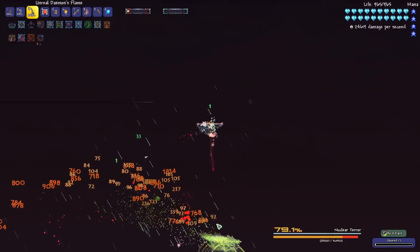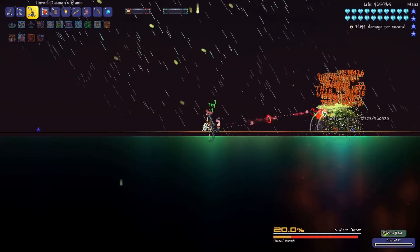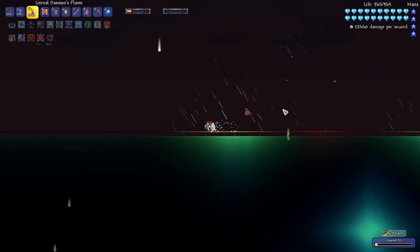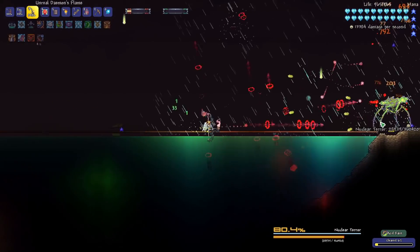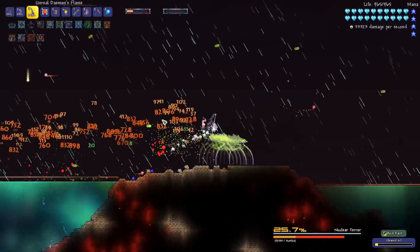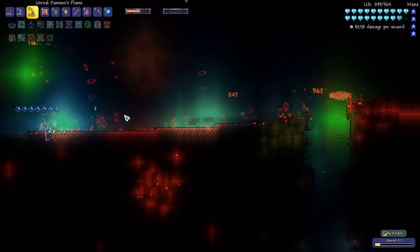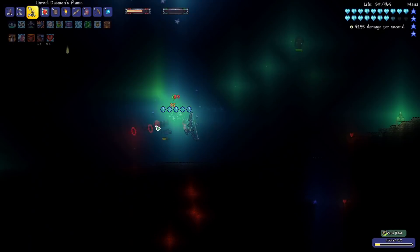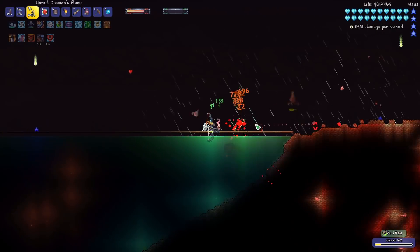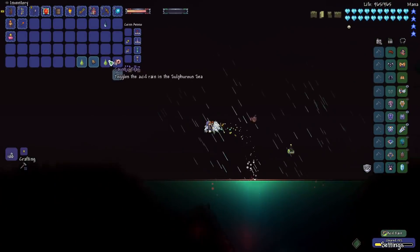So let's go ahead and kill this Terror. Even with all my Auric Tesla armor and accessories, it still takes a while to kill with a weapon that's from the tier that you would normally have, because this is a weapon you would get from the Poltergeist and use before killing the Devourer of Gods. Right there I just found a Caustic Tear on the ground. Apparently these raindrops, when they hit the ground, have a chance to create Caustic Tears.